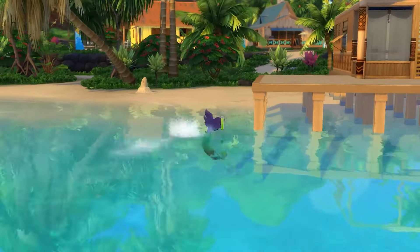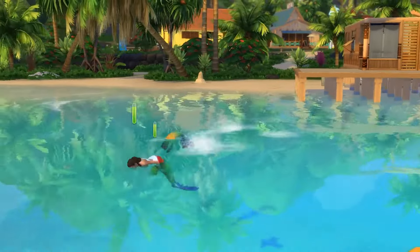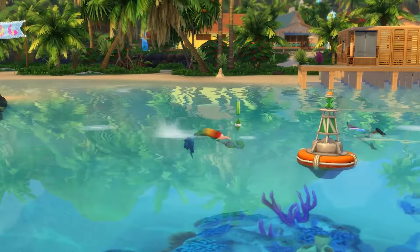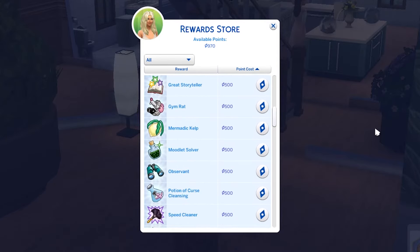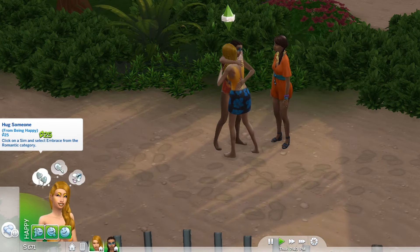Mermaids are majestic and beautiful, and if you've got a sim you want to turn into one, here is how to. To transform from regular to mermaid, you'll have to have your sim find and eat mermatic kelp before entering a body of water. The easiest way to get mermatic kelp is via satisfaction point perks — buying mermatic kelp costs 500 satisfaction points. Simply perform whims until you have the required amount and then purchase it.